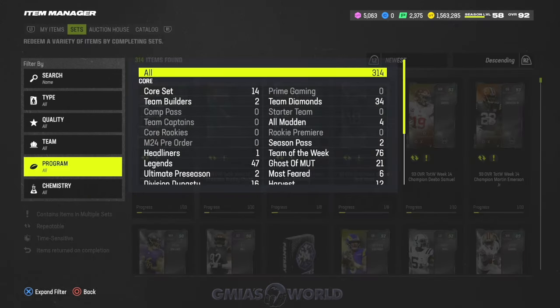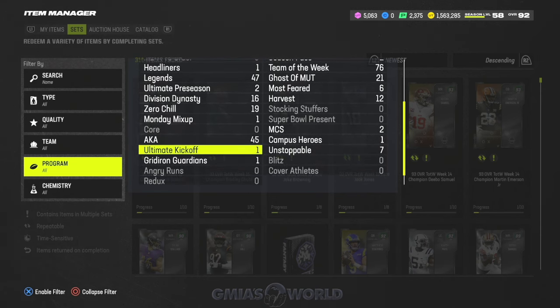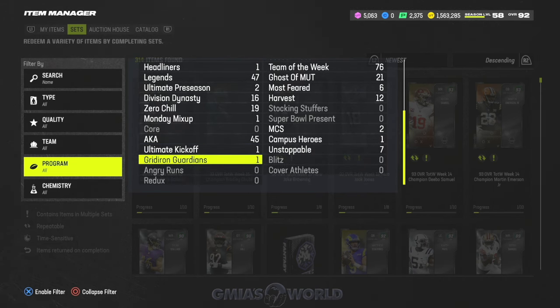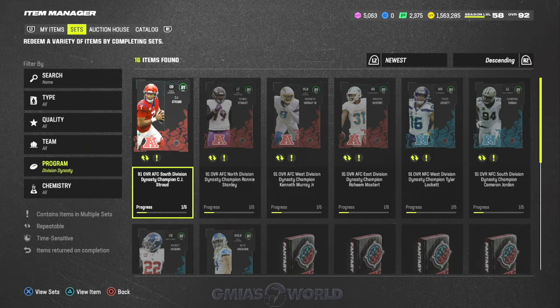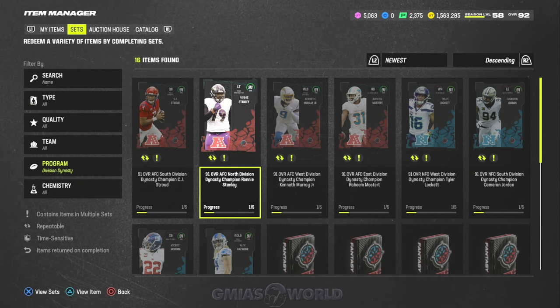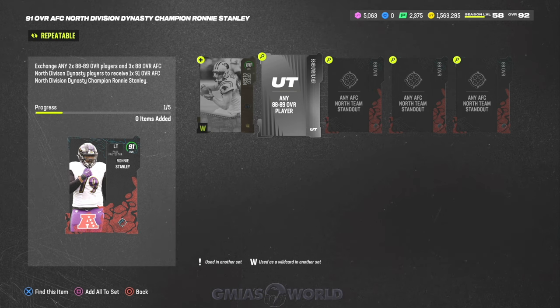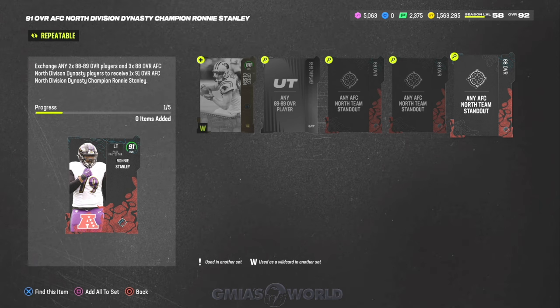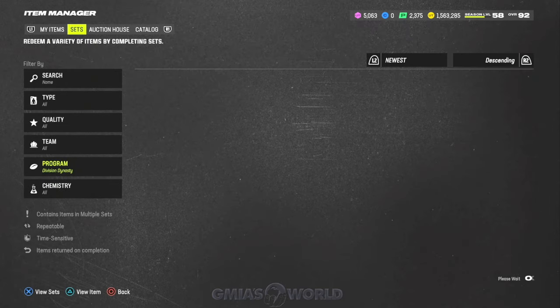When you go through all the programs, the 91s are like a real weird number. EA does that purposely so they can control what you're actually able to do. Because look — you can make 91s, but it requires two 88 to any 88 players and specific players like that. Monetarily wise, this wouldn't make sense to make that 91. It would just make more sense to gamble inside of the core set. I'm just letting you know how EA rolls.